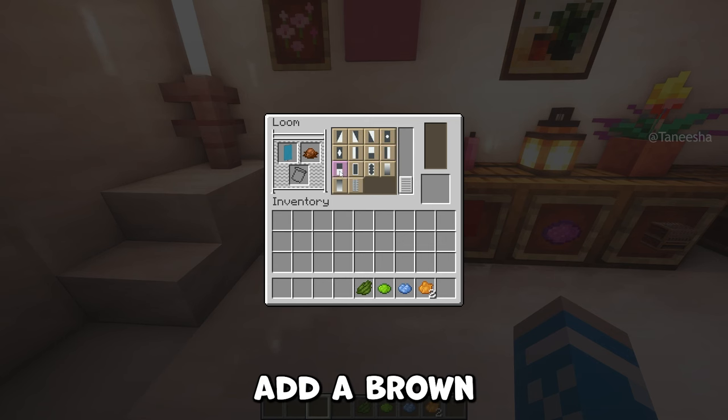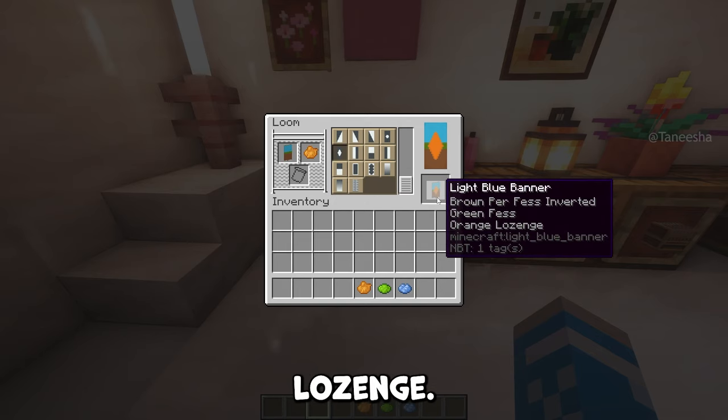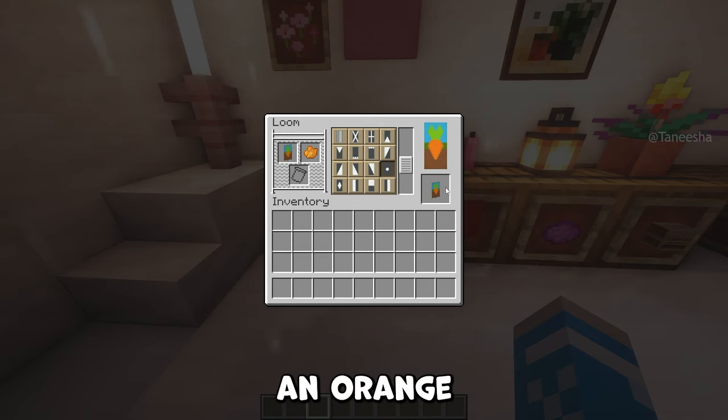Firstly add a brown purr fest inverted, then a green fest, then an orange lozenge, next a lime inverted chevron, next a light blue chief indented, and finally an orange roundel.